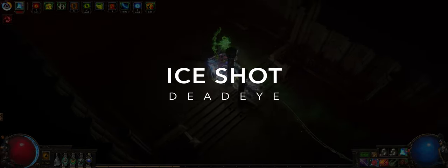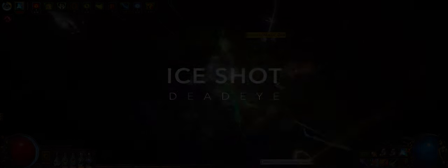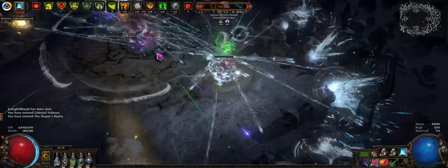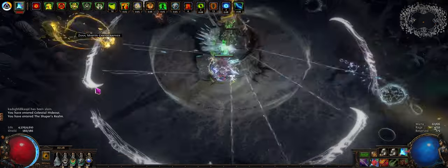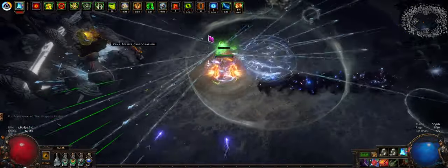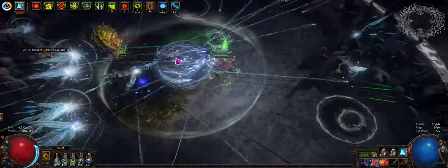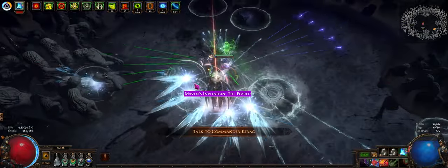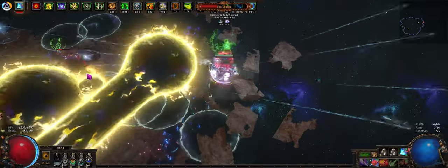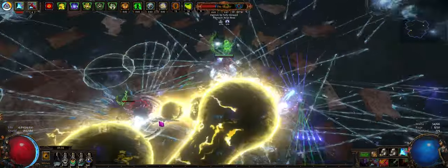I'll start with what this build does well and what it struggles with. Mapping feels really nice — I did all my own void stones and favorite map slots, except for the Feared. Should be fine though as long as you don't roll any spooky mods on it. In fact, most bosses are fine. You generally stay pretty safe. This doesn't include uber bosses though. If you're planning on killing ubers, this build's probably not the one you want. It's not a great experience.